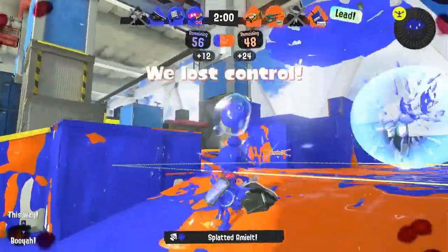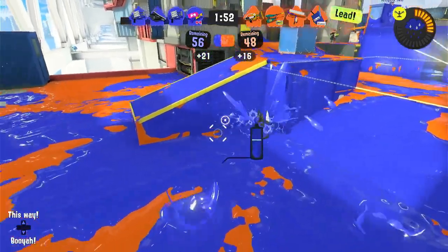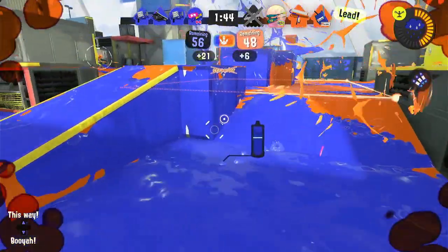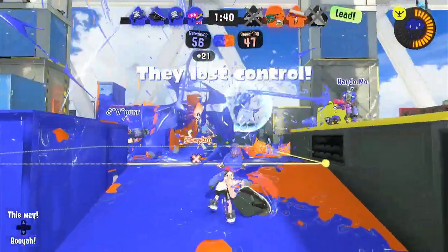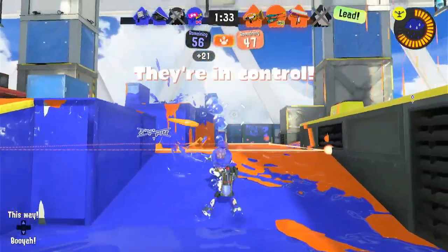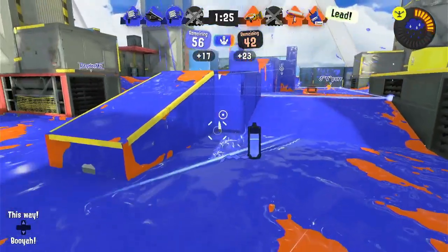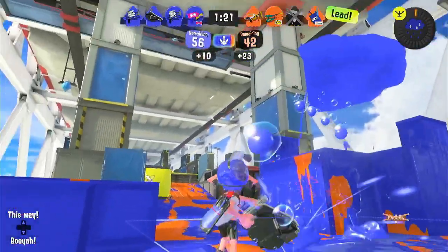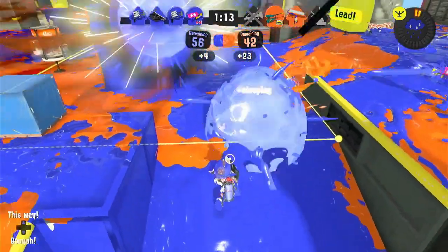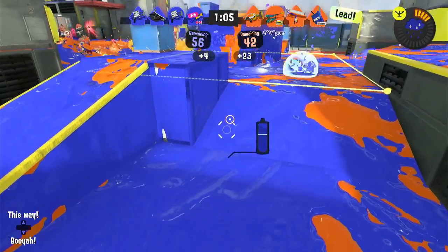Good thing they're not on communication, because they could have definitely told them where I was hiding. I think you can move faster without being seen in this mode — the stealth squid power is high. Don't let them get control back. The roller is really what I'm concerned about, and he's down currently so that's fine. It's a pretty good thing they're not communicating with each other because that would probably be very overpowered.